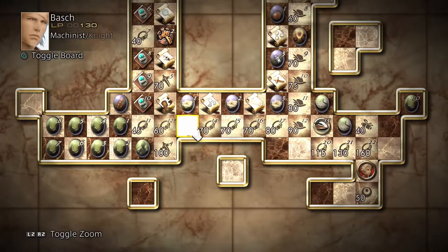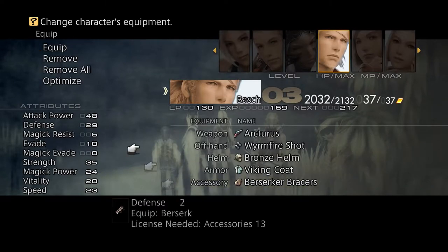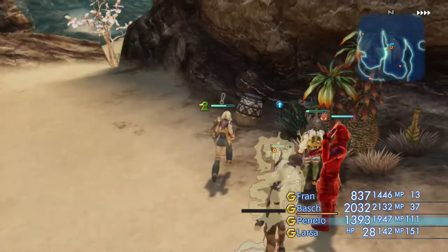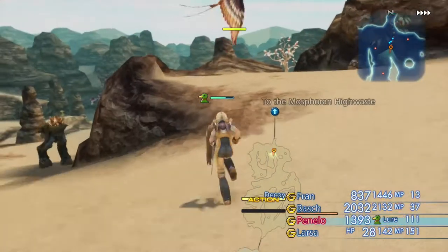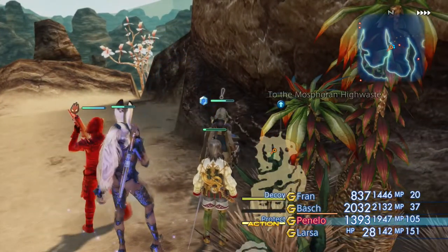We only need one of the Berserker Bracers because our other damage dealer, Fran our machinist, is not going to be using Berserk status. Finally, the other item you'll want to get a few of while you're here — especially for an upcoming hunt against the White Moose — is Bacchus' Wine from this treasure chest, which can put the target into Berserk status. I'll go ahead and farm a few of those, as it will be needed for the upcoming hunt in a few videos' time.